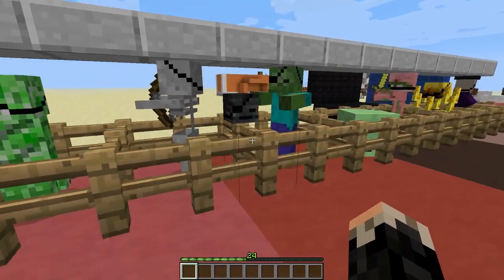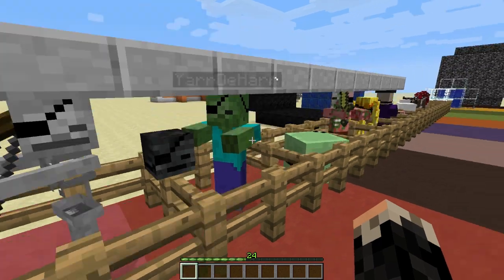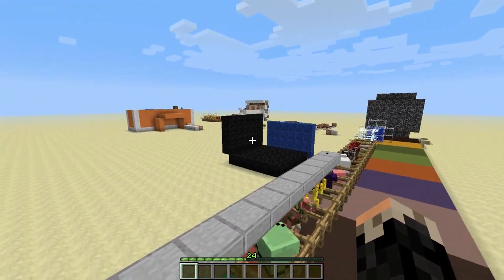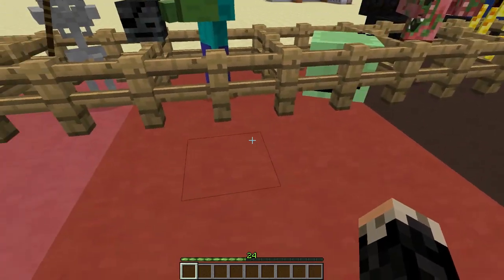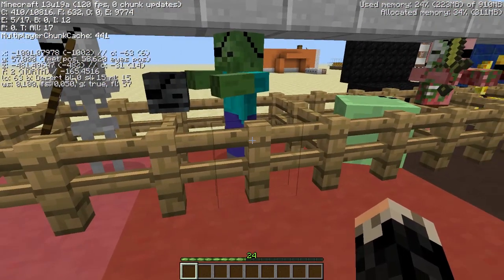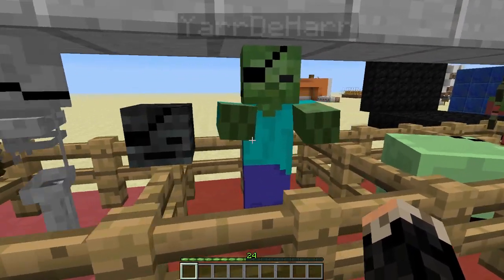So that is basically it. The mobs have eyepatches, everything else is vanilla. As you can see, all the blocks are vanilla. We are in the 13w19a snapshot, so it is up to date.